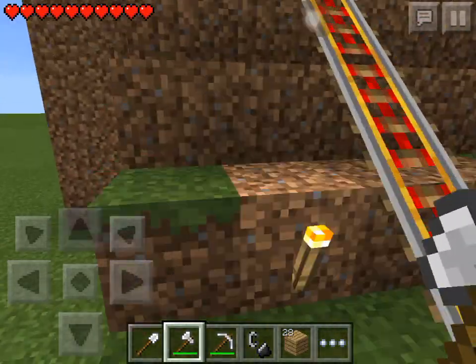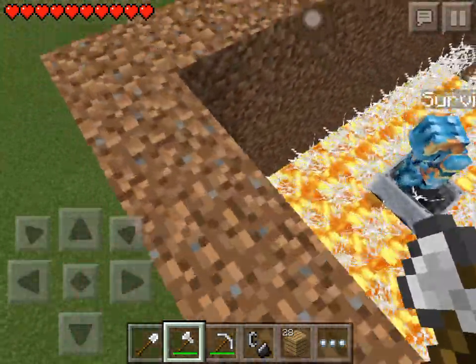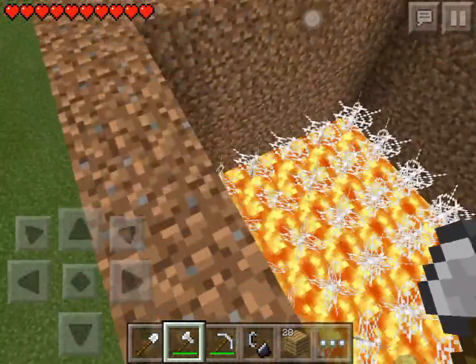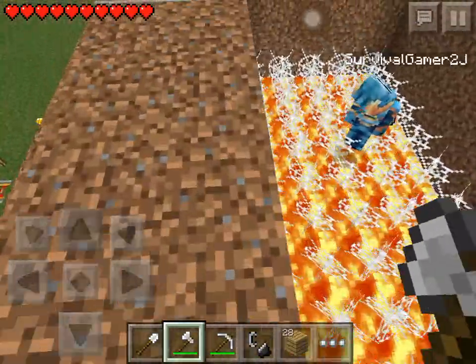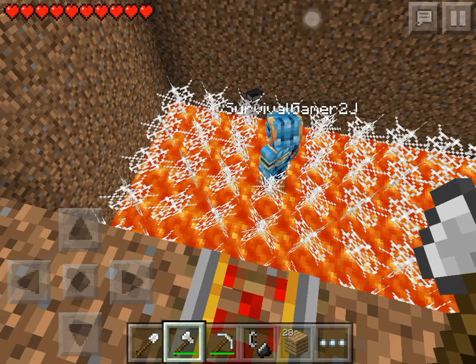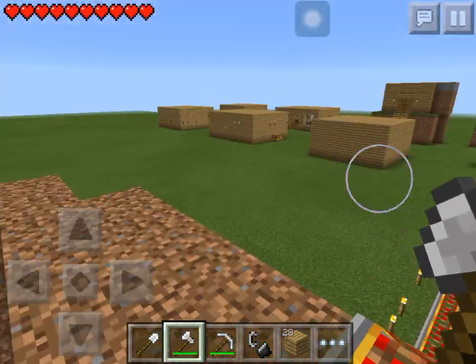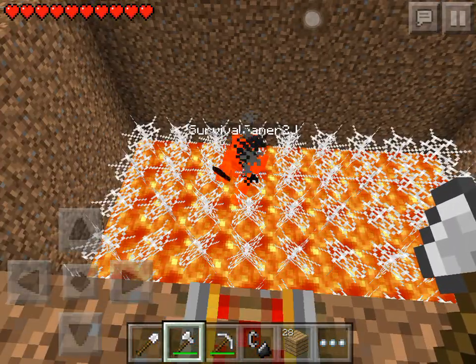Okay, so see this pool here — there are spider webs and lava on the bottom. So that is another trick of how to kill your friend in Minecraft. He can die slowly. The bad thing is that you can't get his stuff after he dies. And there it is — he is dying.